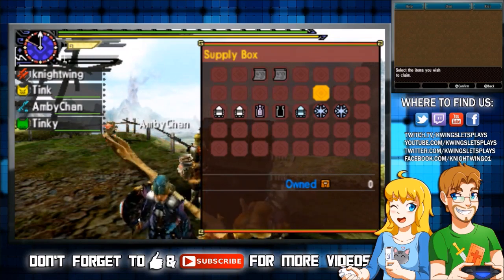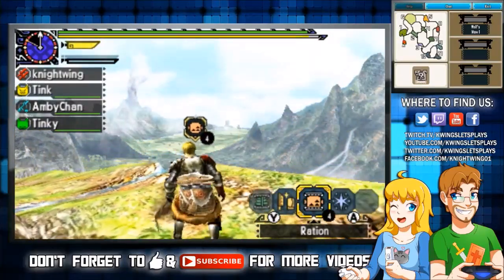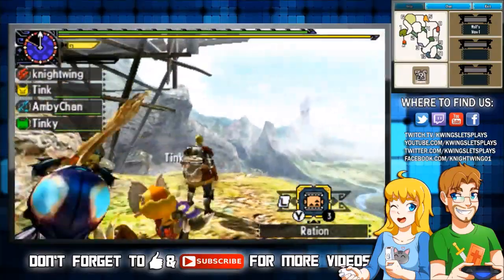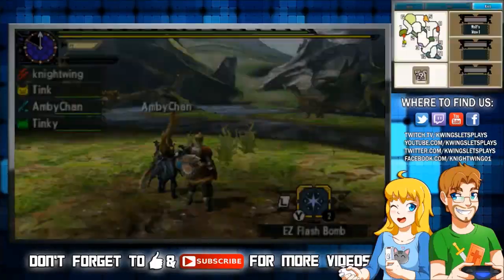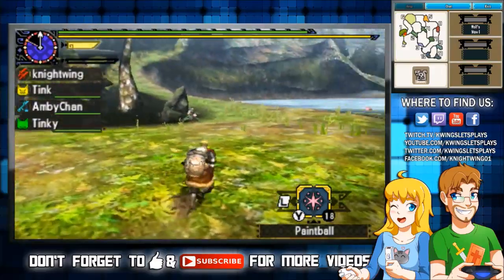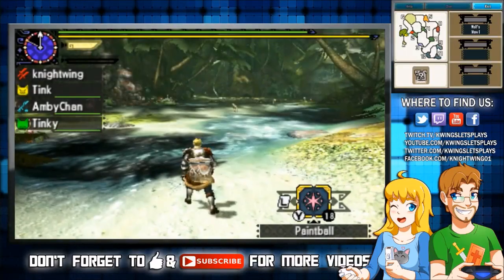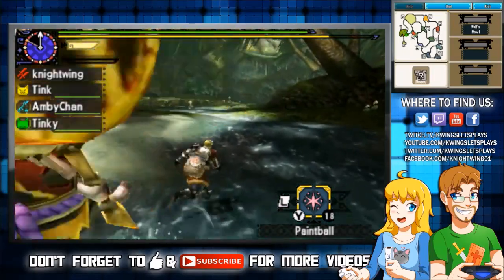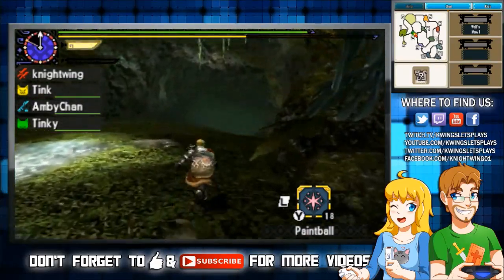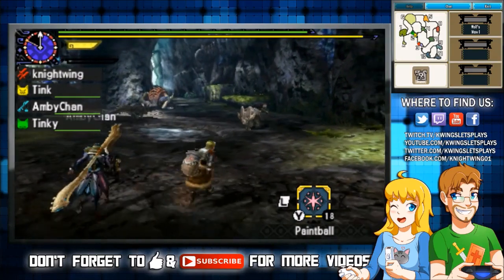We've got 50 minutes to take this guy down, hopefully less. I'm going to grab all the gusto I can from the supply box. Oh, you took it off — I'm an experienced hunter, I don't need it! I forgot to bring potions with me — I don't need them, I'm fine. I have a paintball; the paintball is used to tag the monster. The monster tends to hide in caves because it's like that tusk beast.